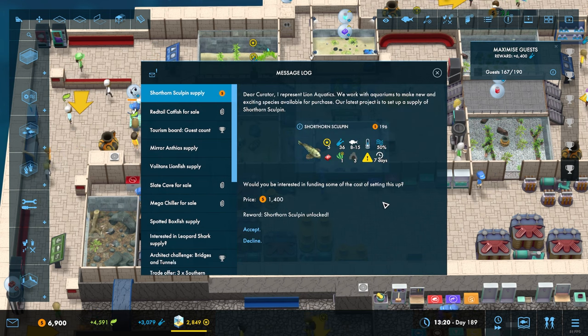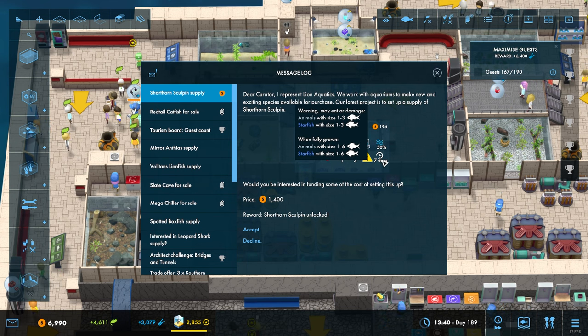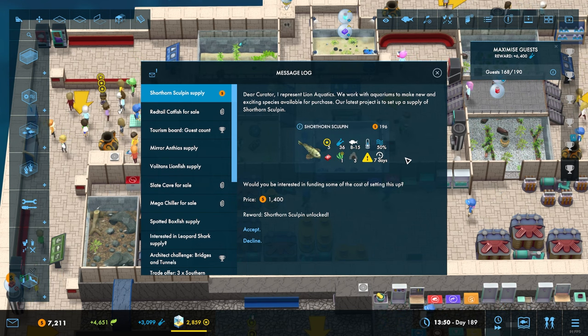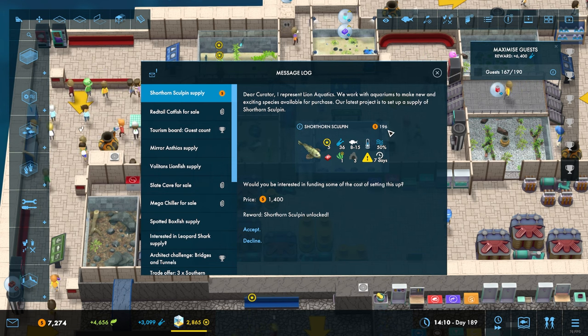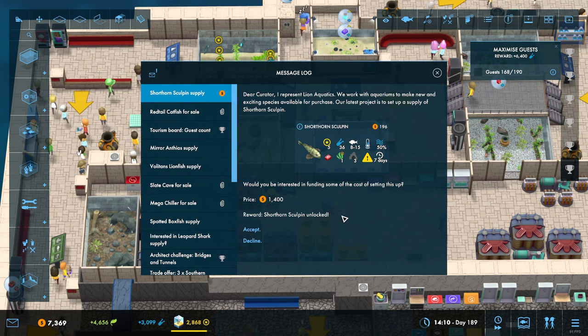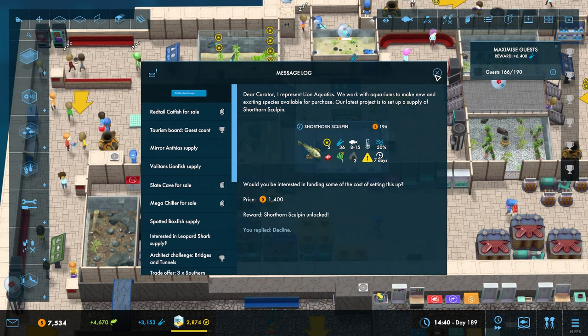Right, this thing - a shorthorn sculpin, size 15, eats animals up to size 6. They're a cold water job, they're 196 each.